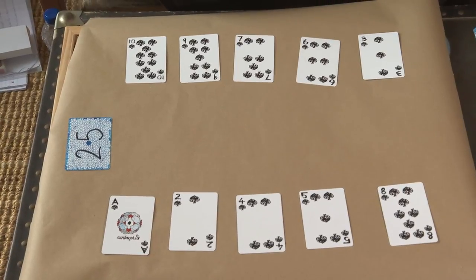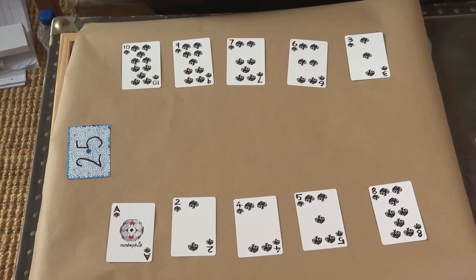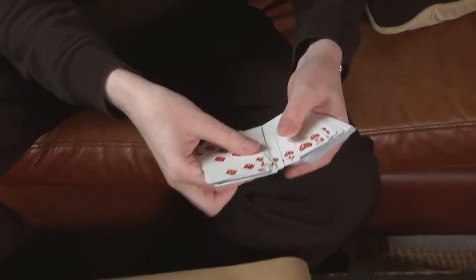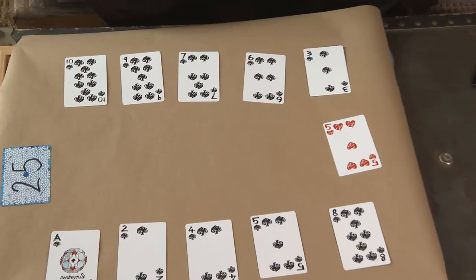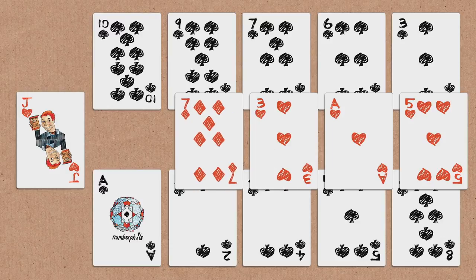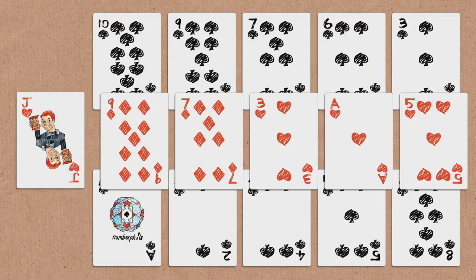And then we were marking the difference. A nice thing about this trick is we're looking at the differences. You're never going to get three or more values the same — you can get two values the same. Impossible to get three, four, or five the same. Let's do it again. I've got a 5 this time. I've got a 1. I've got a 4 and a 7, so that's a difference of 3. 2 and a 9, a difference of 7. And an ace and a 10, a difference of 9. And if we add up these values, I've got 25 again.